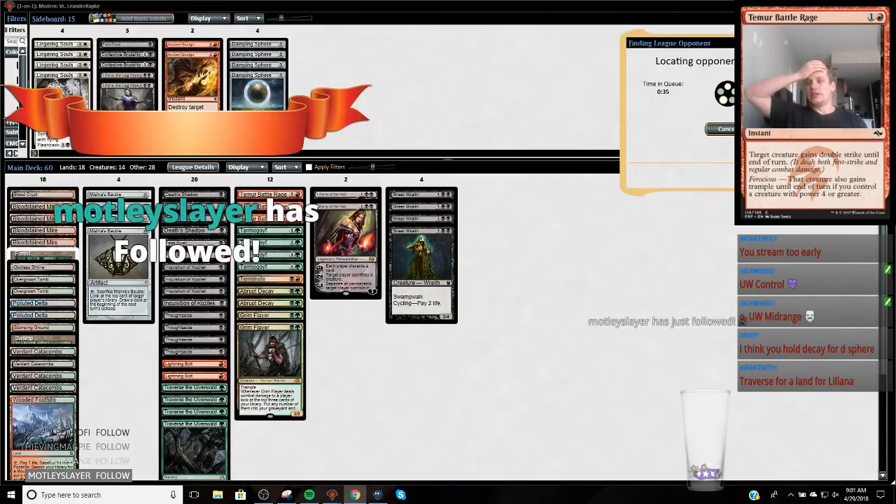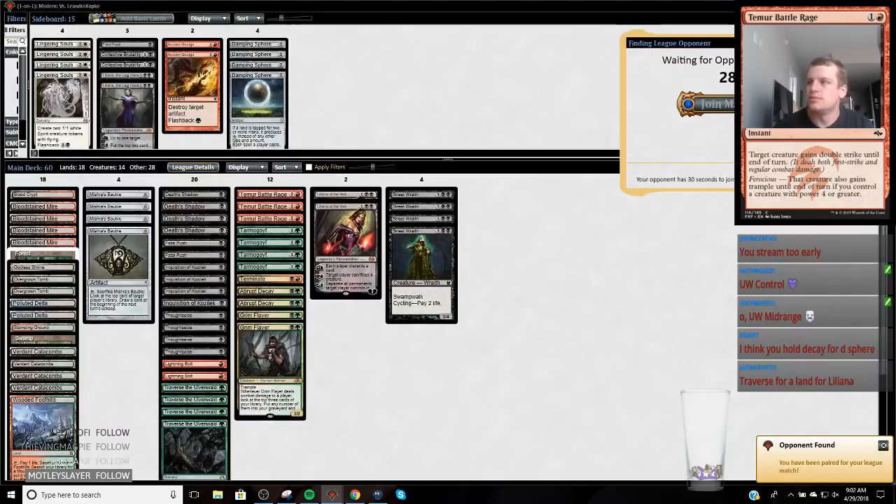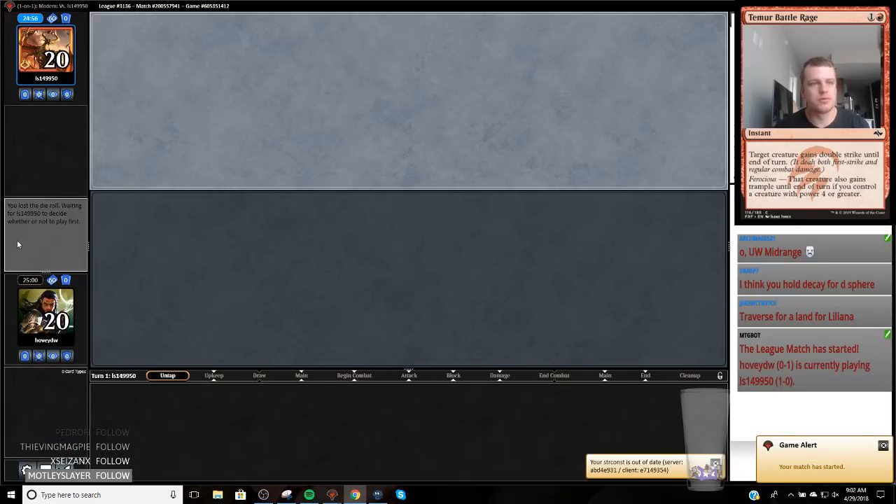I'm going to try to get two leagues in today. I have to be on the road by 11:30 AM, so I need to finish nine matches in two and a half hours — that's 150 minutes divided by nine, about 18 minutes a match. I need a lot of 2-0s and 0-2s to make that happen. Hopefully I can rattle off four in a row — that'd be pretty good and wind up with a profit.